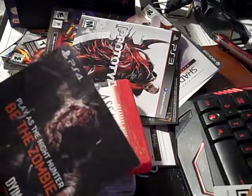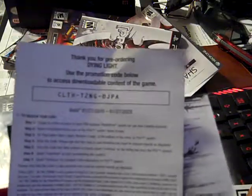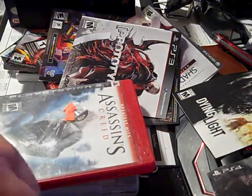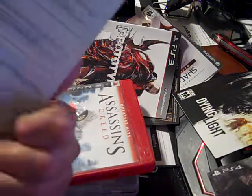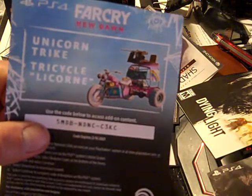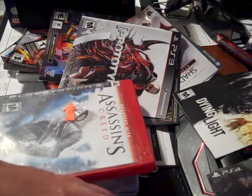We've got a PS4 code — play as the zombie hunter or night hunter — it's for Dying Light, the zombie game. If you guys can read it, it's all yours. And one more code in here for you guys — this is for Far Cry: New Dawn — specifically for the Trike or Unicorn Trike. Sorry I pronounced that wrong. That's all yours guys.